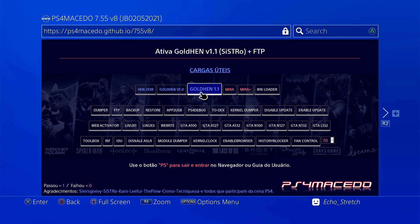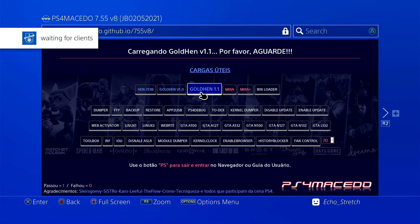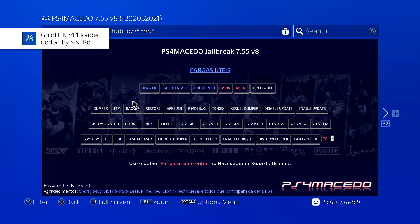Let's go ahead with GoldHen 1.1 and we'll just see if it loads. Okay, it's going good — waiting for clients to launch a payload. And we're good on that — let's see what other options we have here.